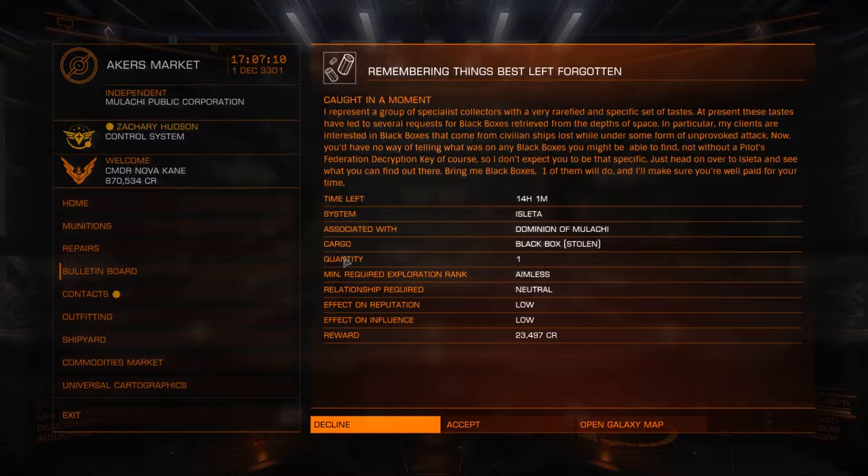Quantity: 1. Minimum required exploration rank for archaeology missions - which is a misleading title I have invented, but it sounds cool. You might need an exploration rank. This one for 23 grand is not going to be high - it's aimless, the bottom rank, so you're fine. Relationship required: neutral as a minimum. If this faction is angry at you, maybe you've been blowing them up all day, then you won't be able to access it. Effective reputation influence - not a lot. So Isleta. We've got the function here to open the galaxy map.